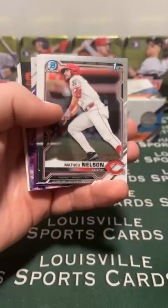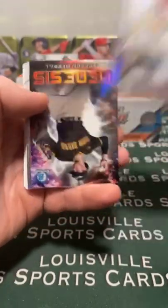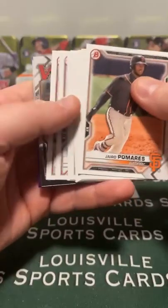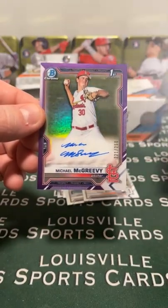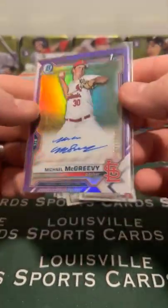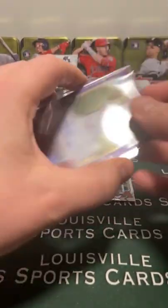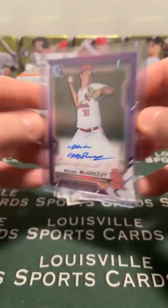Fox. Nelson. We got a purple auto here. Henderson refractor. Madison refractor. Paper. Behind Steinmetz - it is a St. Louis Cardinal. It is Michael McGreevy, first round pick. That was a nice hit for you, Blake. 221 out of 250. Nice hit for Blake. I know it's a pitcher, but that's Blake's team - 18th overall pick.